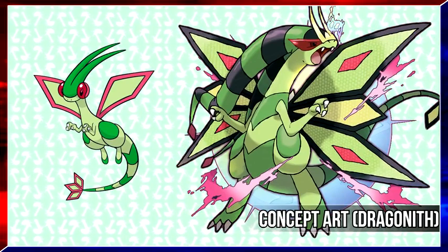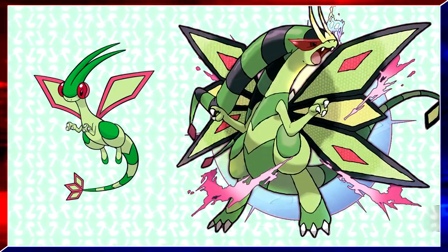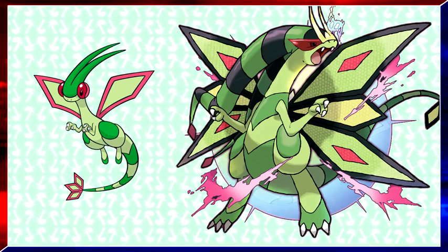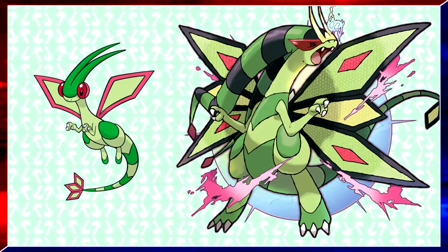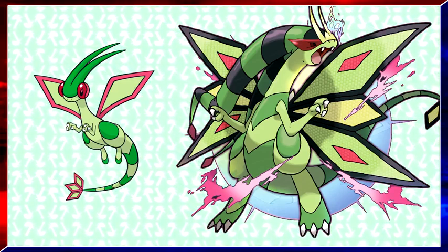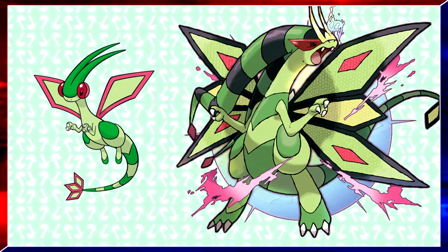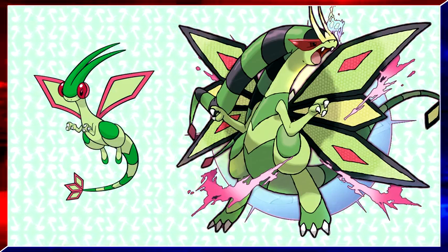Here's a fan design for what a Mega Flygon could look like. The two horn-like features on its head combine and extend outward, and claws form out of its feet. Its wings multiply into more dragonfly-like wings, and its overall body gets a buff. The artist tried to emphasize the dragonfly look on Mega Flygon, but also turned it into a Pokemon that fights on the ground instead of in the air — a weird combination, but it works.